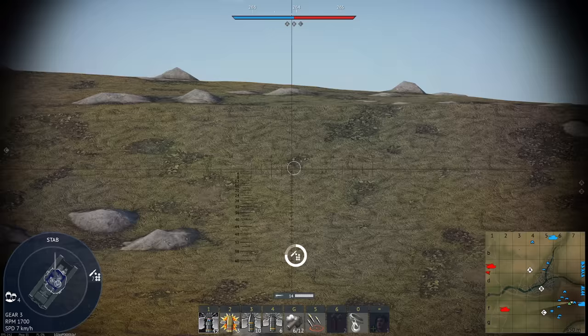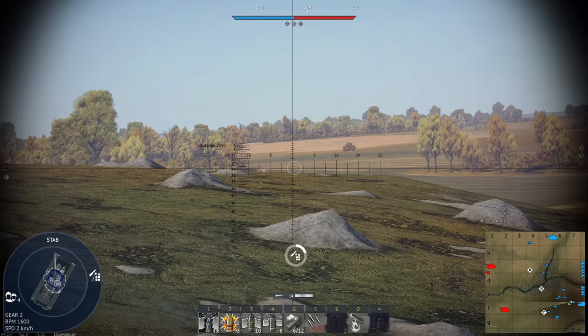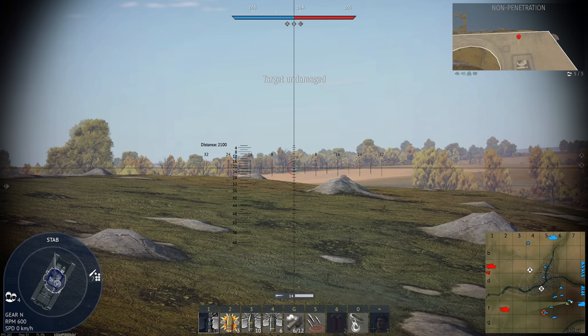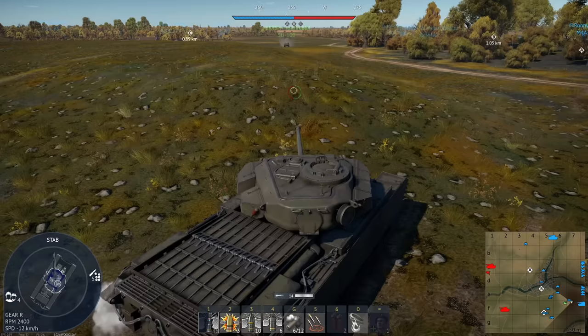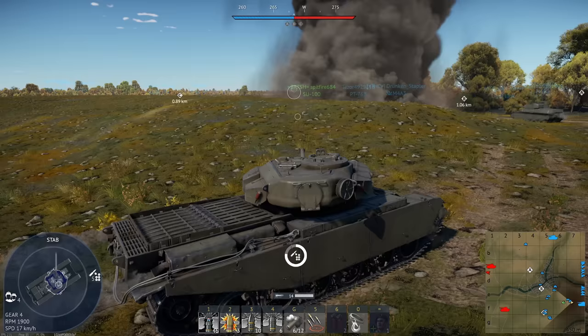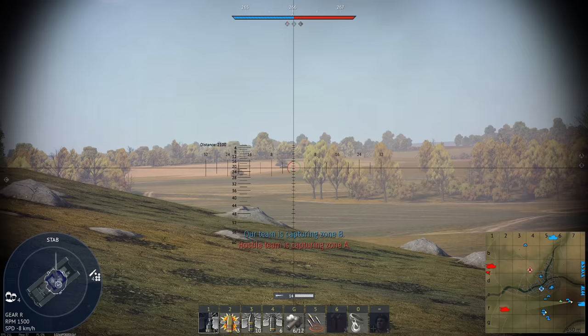We've got a Sturmtiger, I think. Right, let me hit this Sturmtiger — we're going to have to go a little bit further for this. I have this roughly ranged in, this is going to hit him. Too high — we can't pin him at this range, he's a bit too far. I hit his round. We're going to back off from here just in case he's a good shot. Should be far enough away that it won't hurt. Nice try dude — he's got about a minute of that.